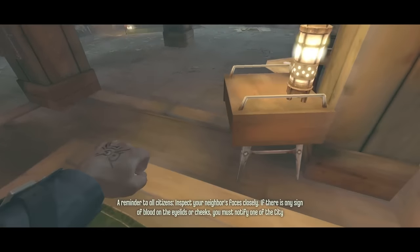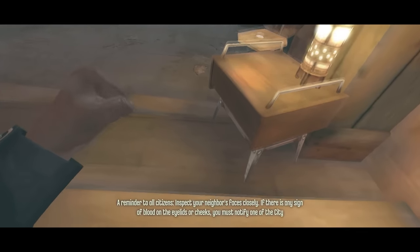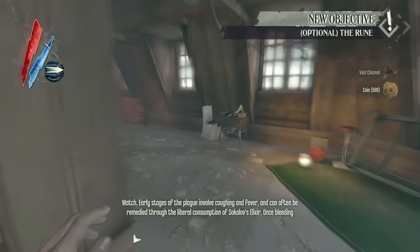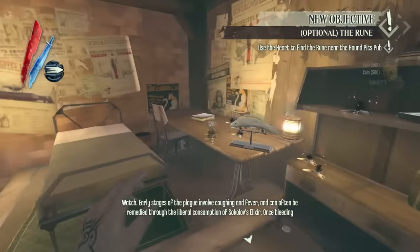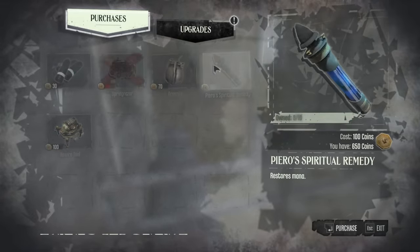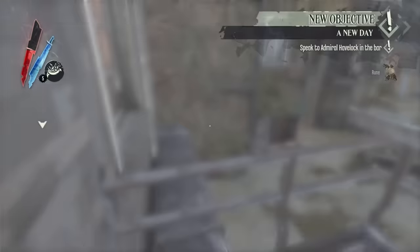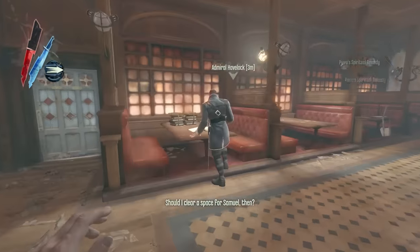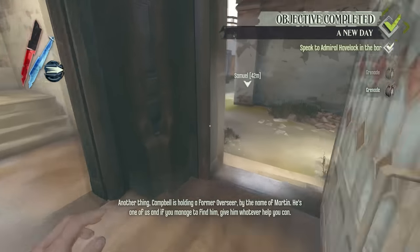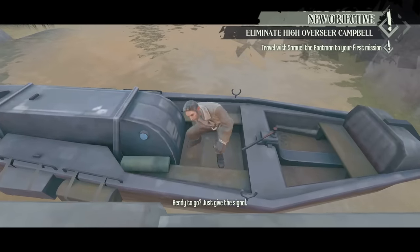Once Corvo is able to move again, Seeker will immediately pick up the void channel bone charm, which increases the potency of all our abilities, followed by grabbing about 2,000 coins. From here, Seeker will blink out of a window and perform a damage cancel to not have the landing animation as he lands next to Piero. At Piero, we buy the rune, 5 spring razors, 10 remedies, and 3 grenades. After this, we level up agility and equip the void channel bone charm. We then speak with Havelock and head back to Sam to go to the next mission. On the way back to Sam, we blink above and to the left of a trigger zone to avoid a cutscene with Callista.